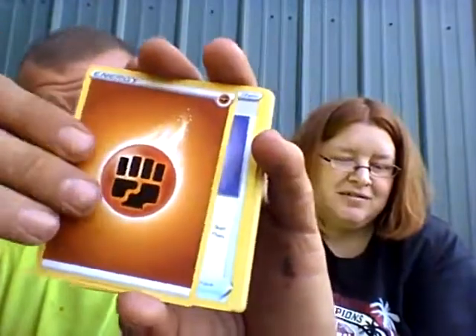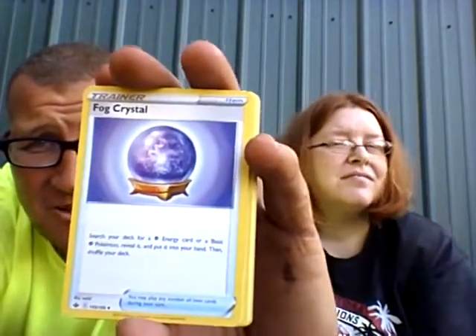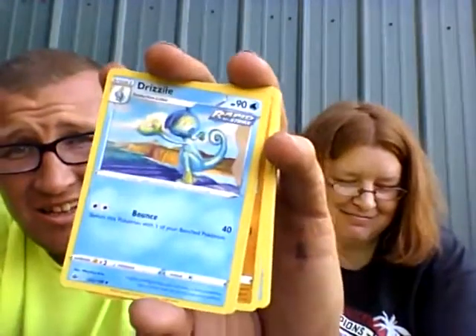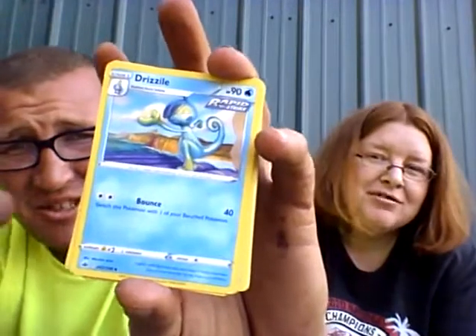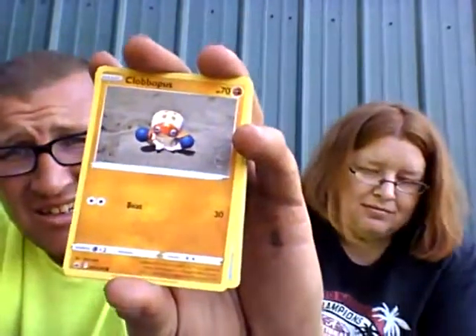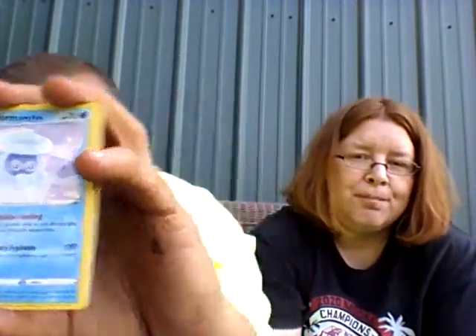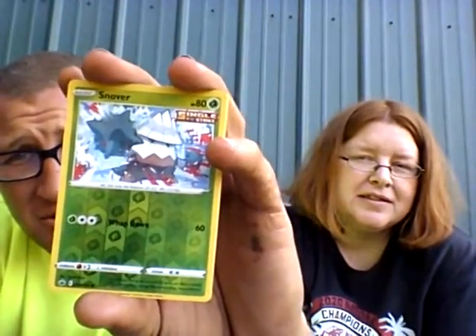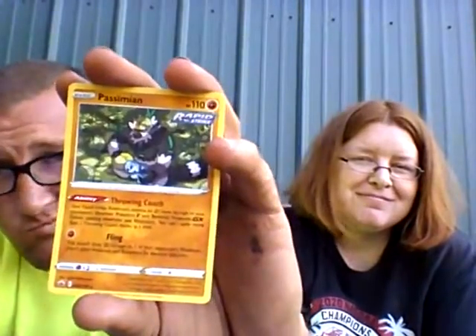Fighting Energy. Frogadier. Castform. Another hat. Aerodactyl. Reverse holo Nova. And a Simeon — non-holo. Owen. Goat.